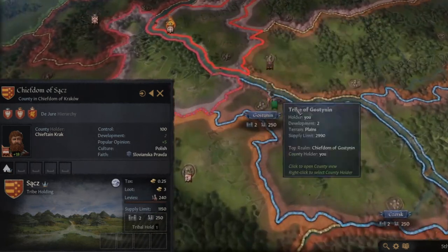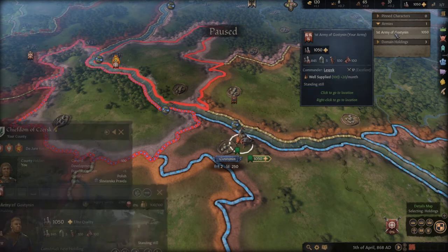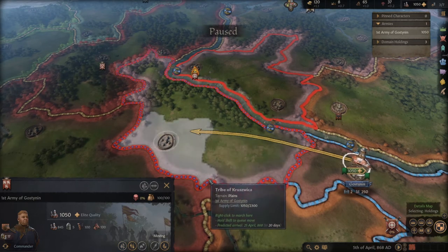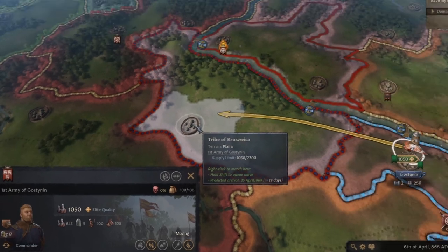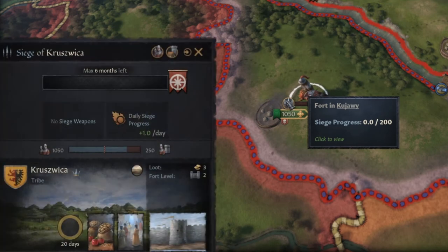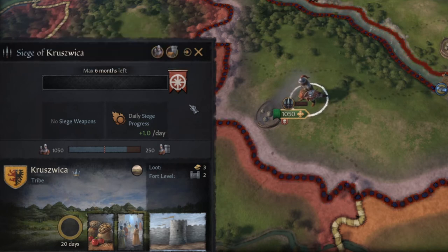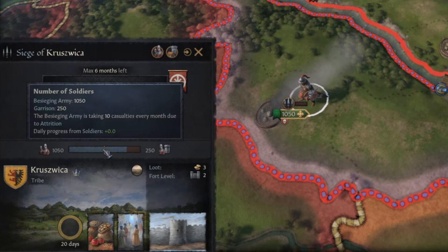Let's go and attack our enemy. Left mouse click to select your army — you can also select it from the outliner — then right mouse click on the city or tribe. They're gonna move and get there in about 20 days. I'm gonna speed up by pressing plus. We are right here now — I'll pause. You can see a siege is in progress. Left mouse click on the small icon and you'll get information about the siege. The siege will take about a maximum of six months. The number of soldiers inside the territory is shown — if your army is not big enough to cross that line, they won't make any siege progress.